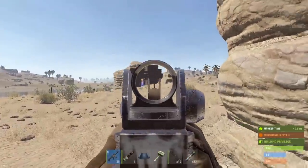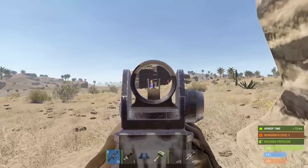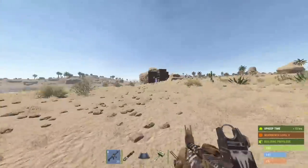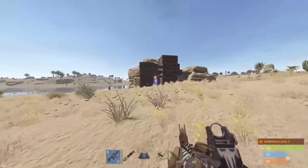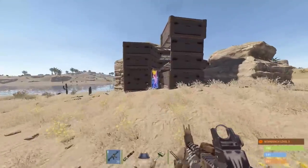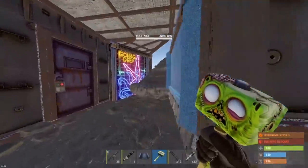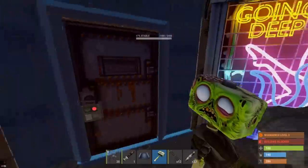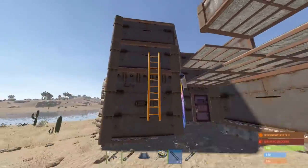This all-armored bunker base looks like it's definitely got doors on it, but I still have faith in profiting off these all-armored bunker style bases. So we're going to send this one for the first raid. Haven't really scouted this one out — let's see if we can find a cheap pathway in. There's a straight-up armored door here in the center; that probably will be our best bet. Let's take a look on top.